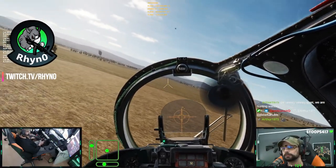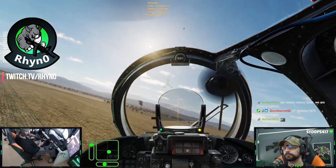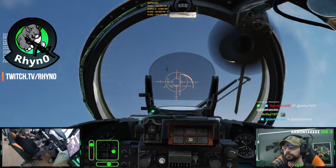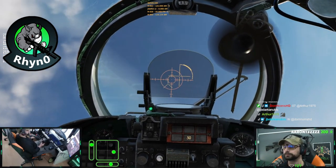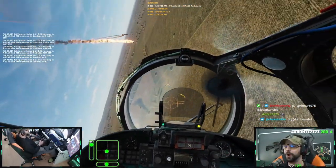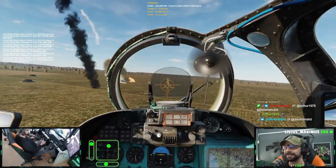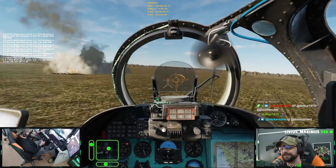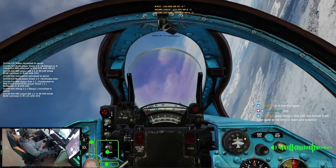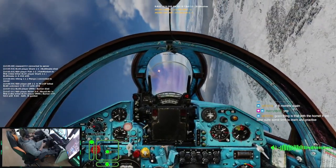Hi everyone, I'm Rhino and in this video I'll break down what Enigma's dynamic cold war server is all about. I fly mainly cold war setting jets and all helicopter modules, and I specialize in the practical aspects of flying and fighting these modules rather than the technical aspect and proper procedure. In short, if you want to know what that button does, see Chuck's guides. If you want to know how to use it to kill the enemy and survive, this is the place to be.